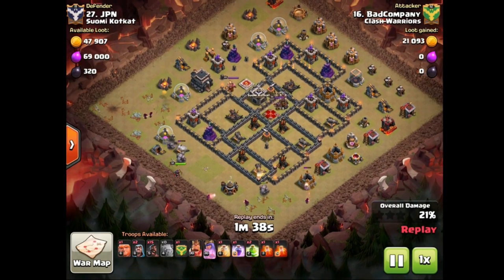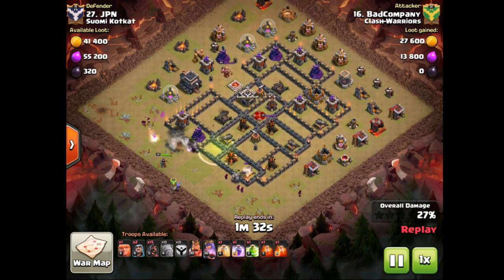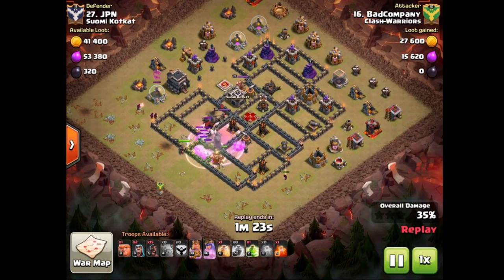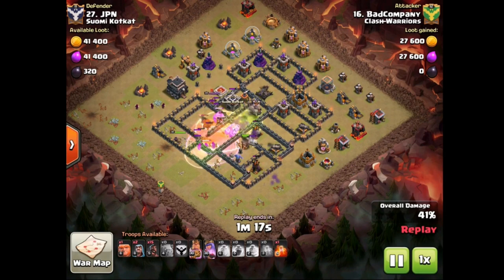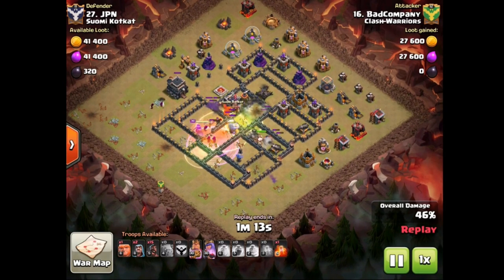The wizards are setting the funnel nicely over at nine o'clock. There goes the entry jump spell. Bad Company is going with the CC-carried spell composition — straight up two jumps, a rage, a heal, and two poisons. That's all you need, although he is bringing a giant so not all hawks and wizards.